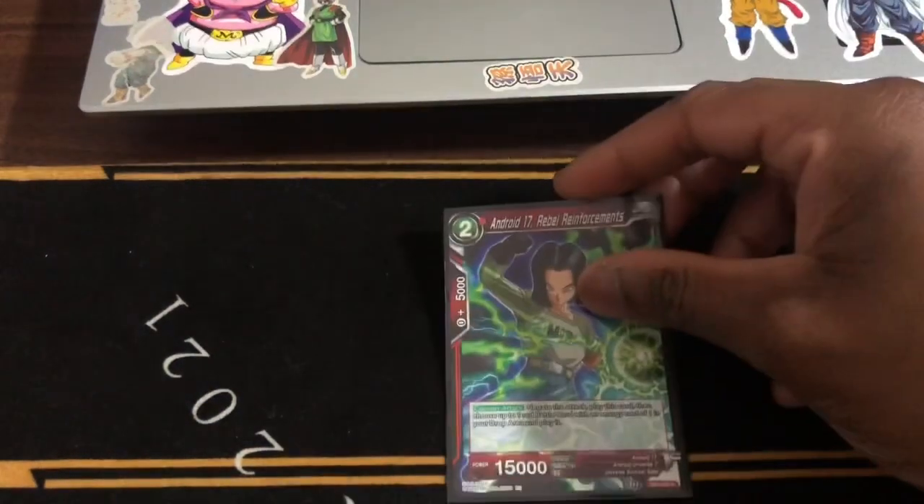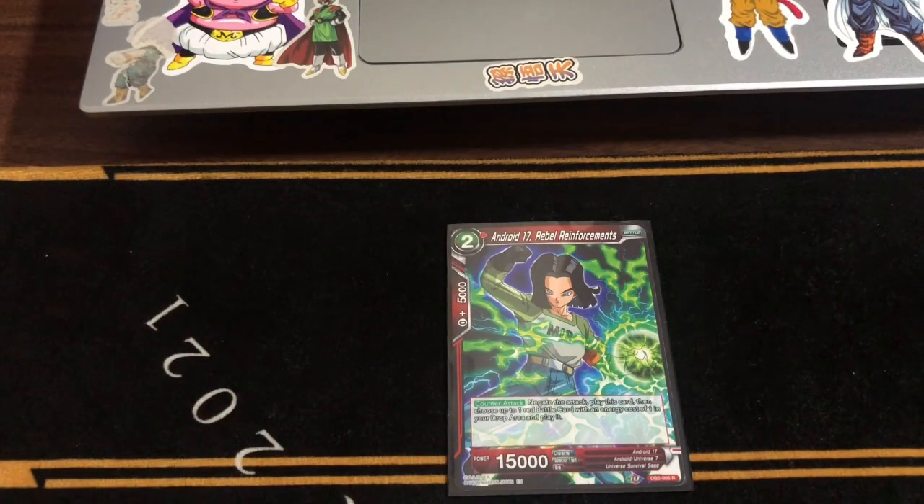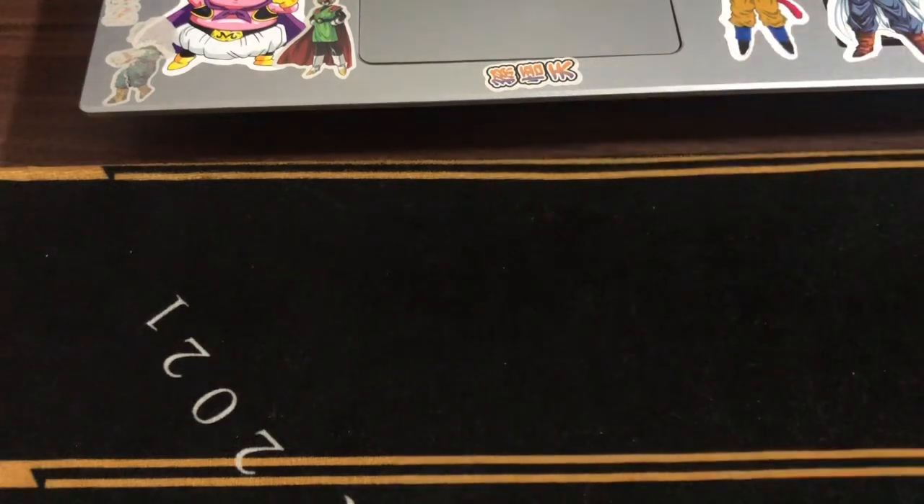Next, we run one Android 17 Rebel Reinforcements. This is to support the one-drops that I run. Obviously, it's also a U7 card and a negate.